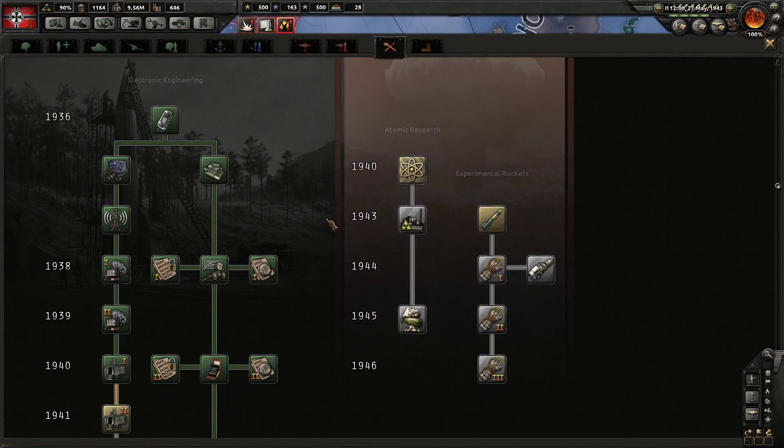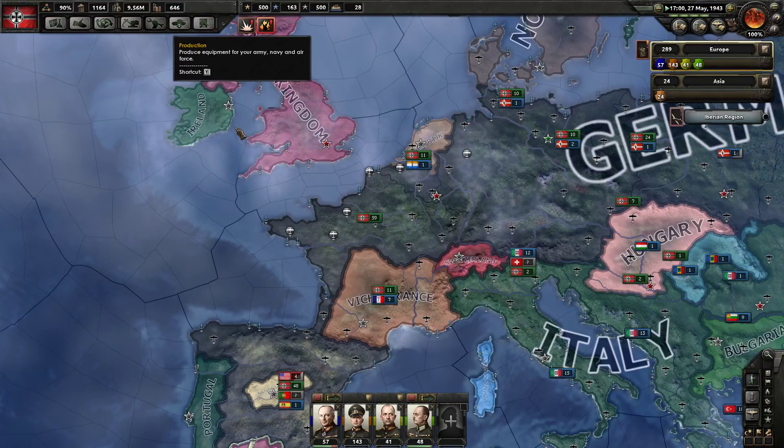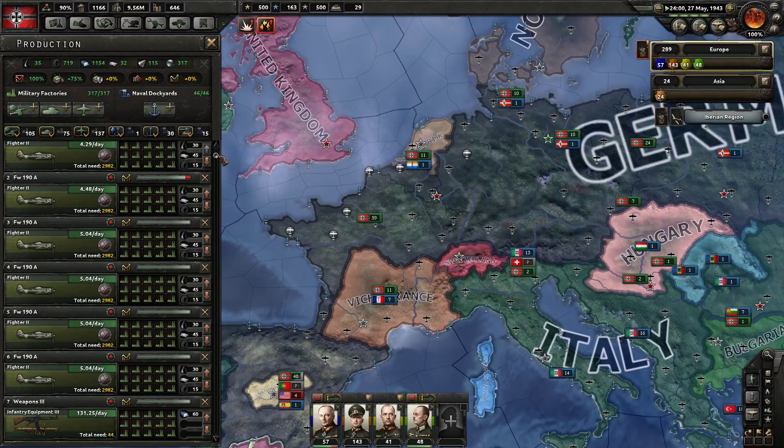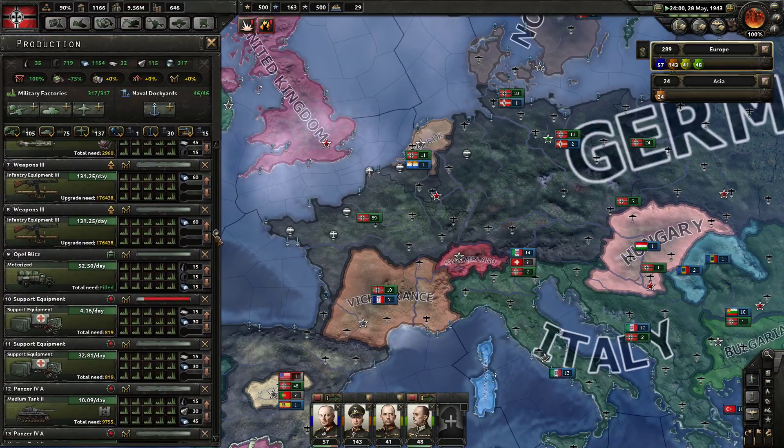We got some research done — we just finished up encryption and decryption. Let's work on some radar for now. Our planes are coming along; we need about 3,000 fighters. There are some performance issues with Hearts of Iron 4 especially this late in the game.